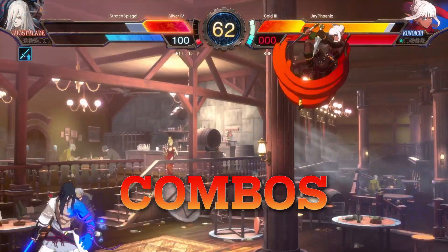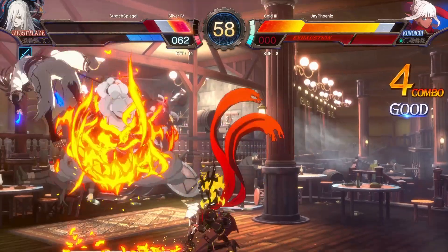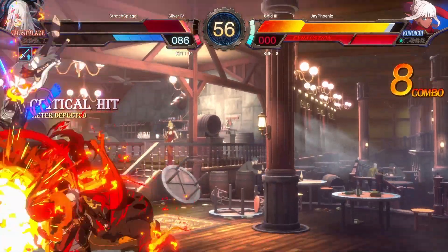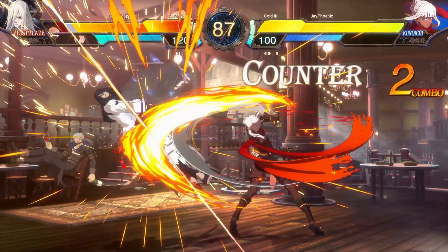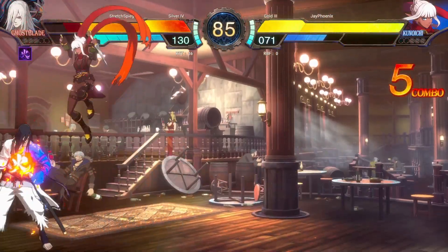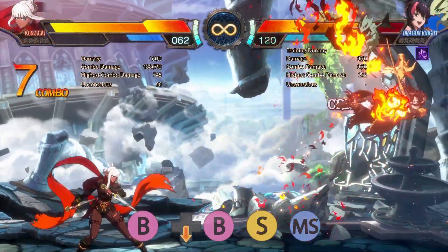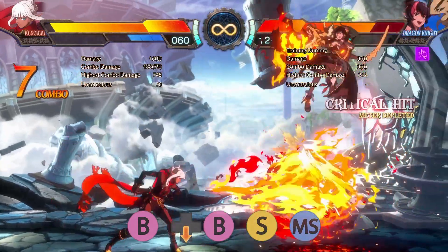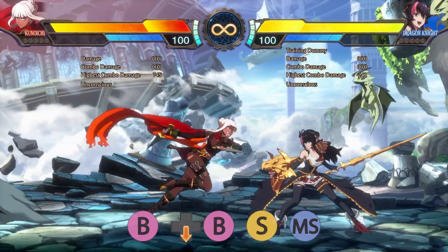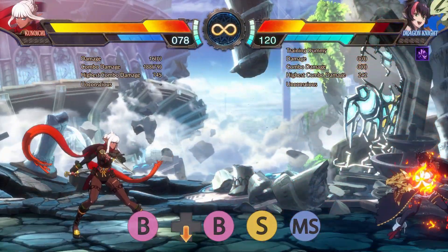With the basic attacks out of the way, for the bread and butter combos we'll start off light and work towards something kind of difficult but with very good payoff in terms of damage and setup. The general idea is you always want a combo to end with an MS move that marks the opponent. You can even just do a simple combo if your brain is a little discombobulated starting out and you confirm the hit a little too late — just autopilot into it and you will at least get the knockdown with the stigma on the opponent.